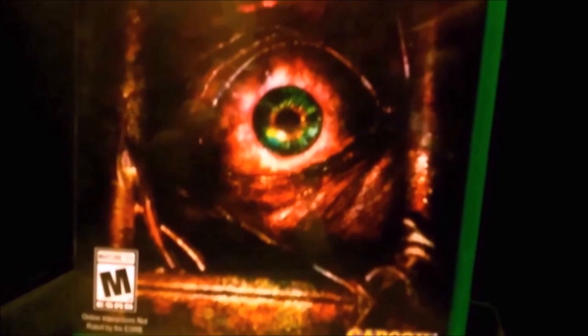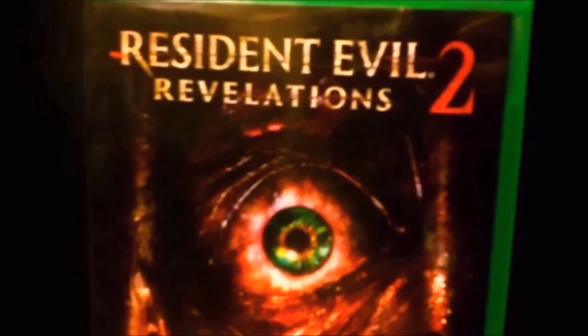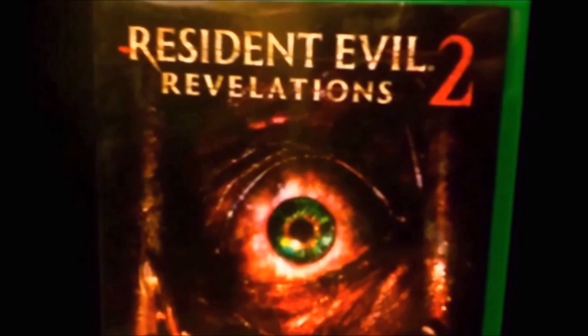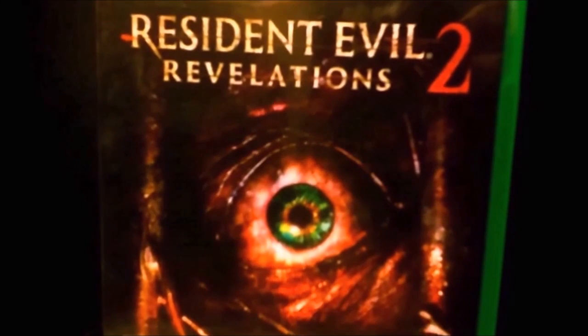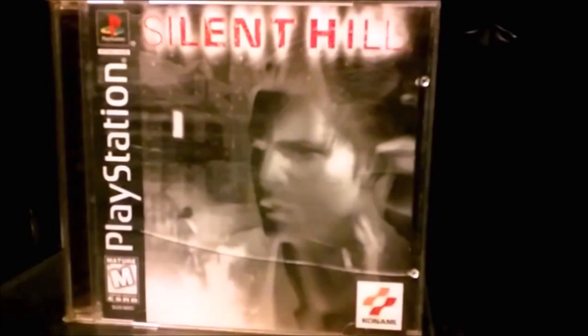Number 9: Resident Evil Revelations 2. This cover is fairly simple but without a doubt pretty creepy, with the terrified eye straight up on the front. Revelations 1 had a similar cover, but I think Revelations 2 is a bit more creepy.